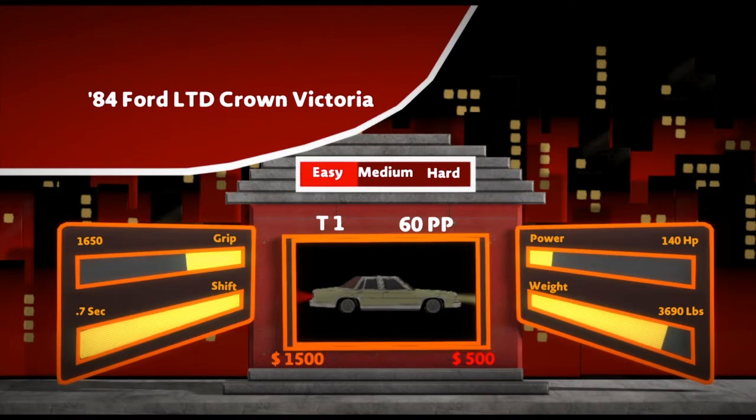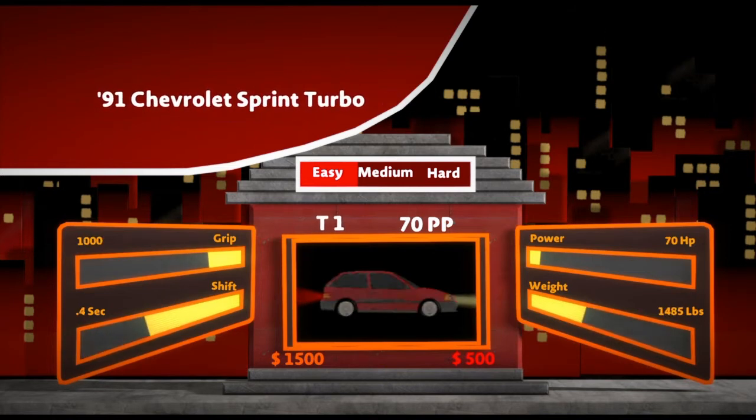We've got $1,500. May as well take a look through the cars first. 84 Ford LTD Crown Victoria. Got a 91 Chevrolet Sprint Turbo — now this definitely was a requested car. Don't think I would have done this car if it wasn't requested. Kind of a cool car — short shifts, for sure.